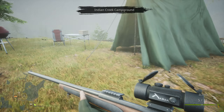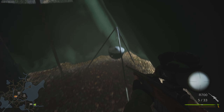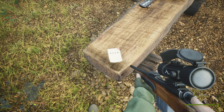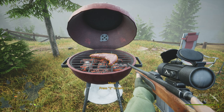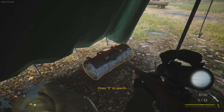Here we go — Indian Creek Campground. What do we got here? A whole lot of nothing again. Ooh, there we go — four, five, five, eight. We got to remember that; that's actually not too far away. So maybe we'll head back there and see what we can find — that might be a new gun.